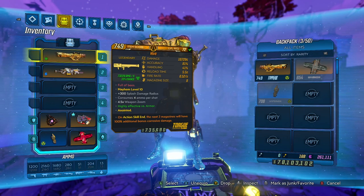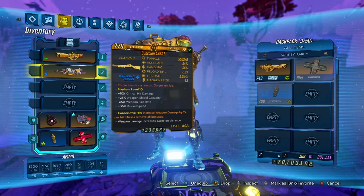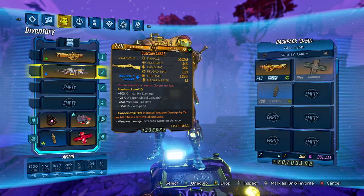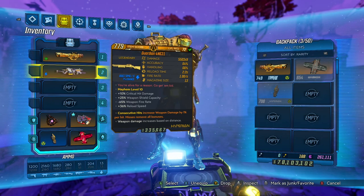Moving on, we've also got the Guardian Angel. This is something you knew was going to be in the build since Gearbox aren't fixing it — that's confirmed. It's also not working as intended, so I guess we're just allowing broken things in the game. The Guardian Angel makes this build actually broken. You can do so much damage just by shooting off one of your Hive shots and then swapping to the Guardian Angel.